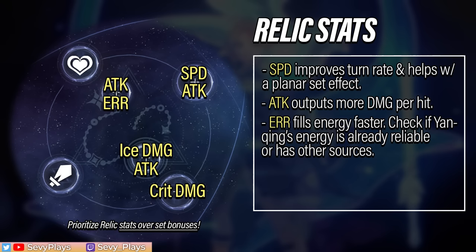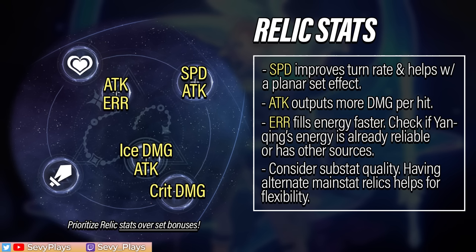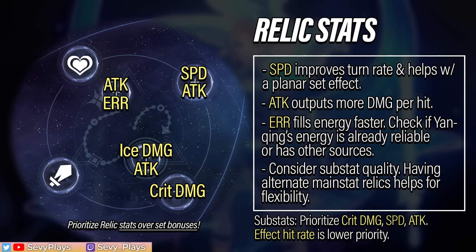Consider as well that ER is a very rare stat, and you can get attack substats in an ER rope, but not the other way around. However, if you have Tingyun who can already battery for him or other energy-related buffs, that can make having more ER unnecessary. The substat quality can also be a factor. As for the substats, aim for crit damage, speed, and attack rolls. Crit rate can still have value as long as it doesn't overcap, but due to his innate crit rate buffs this is much less necessary. Effect hit rate should not be a priority, but it's not entirely useless since it can still help with his freeze chance. Remember to prioritize stats over sets first.